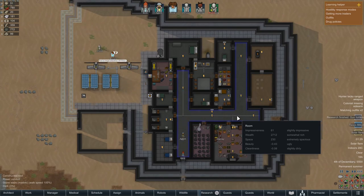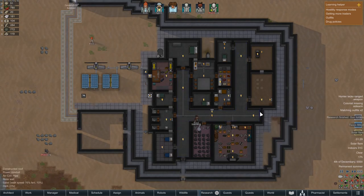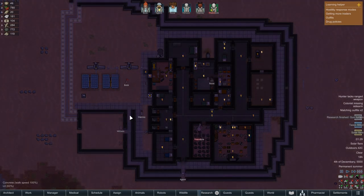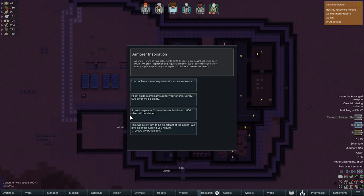We have had a solar flare, so obviously all of our electronics are now down. Having all of that power doesn't really help at the moment because the sun has caused something to break. I've never actually seen this before - this is completely new to me. I don't know if this was added in the 1.1 update or if this is a mod, but let's have a look.